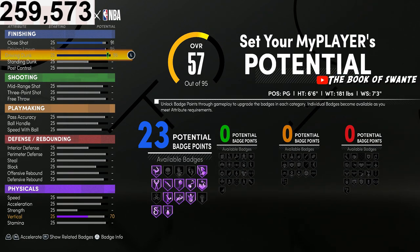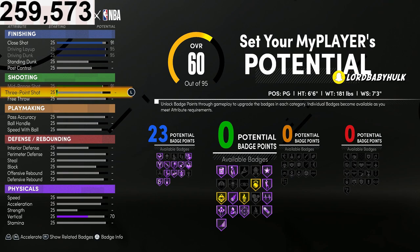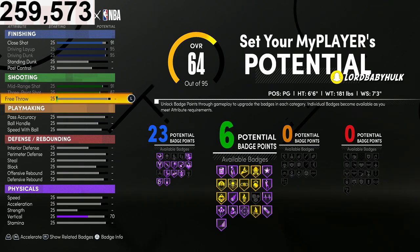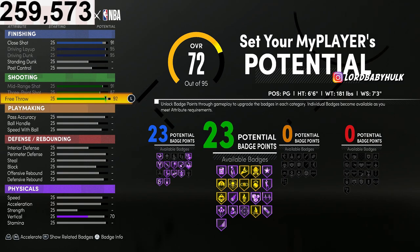We're gonna have 20 finishing on a perimeter pure lockdown — 23 finishing badges. It's insanity man. 91 midi, 87 three-point, and a 92 free throw. And guess what — that's gonna bring you 23 shooting badges. Michael Jordan in the comments.